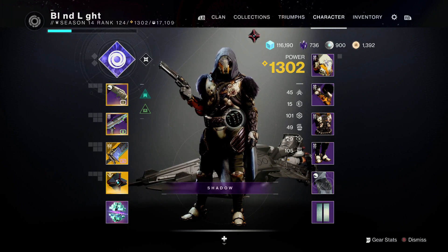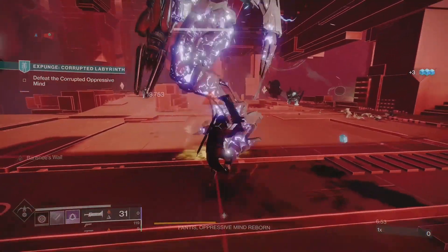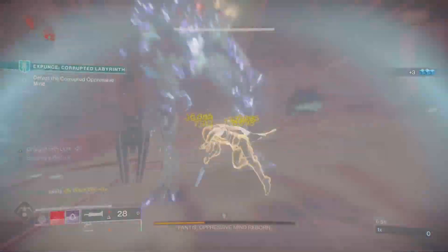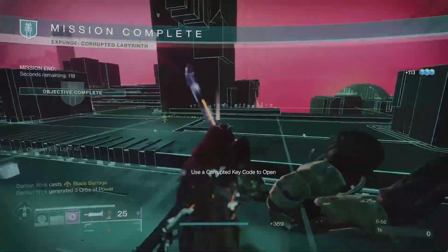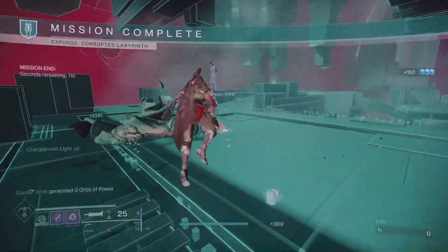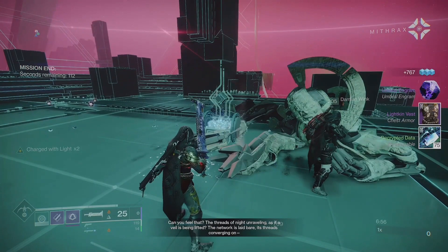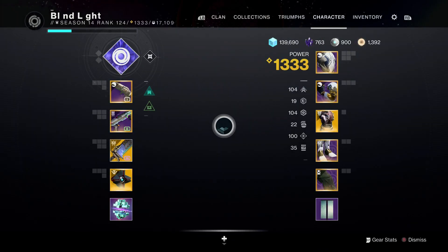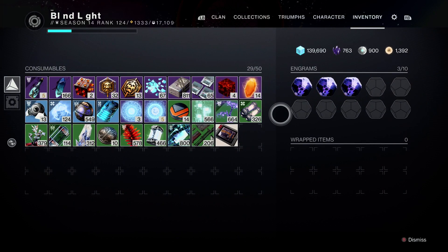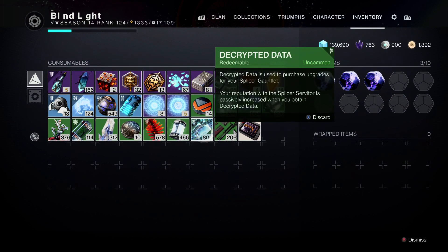Now to focus up these engrams, you want to collect decrypted data. One really good way of collecting decrypted data to make these tier 3 umbral engrams is to run the Expunge mission on the corrupted level difficulty. Simply collect five corrupted keys, then run the Expunge mission in either LFG or with a group of mates five times over, and you'll quickly rack up 75 decrypted data per run.